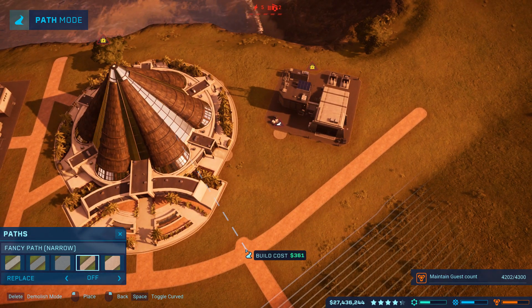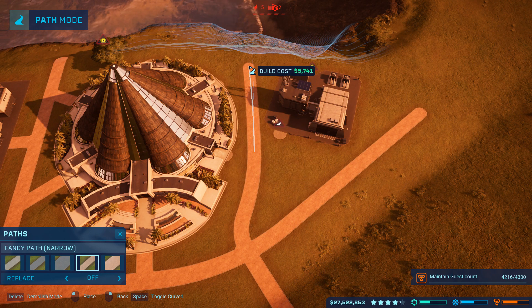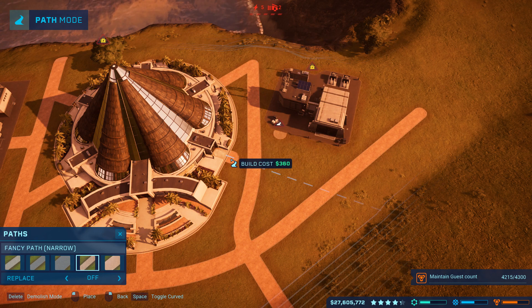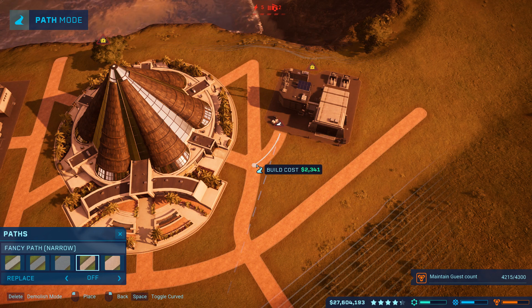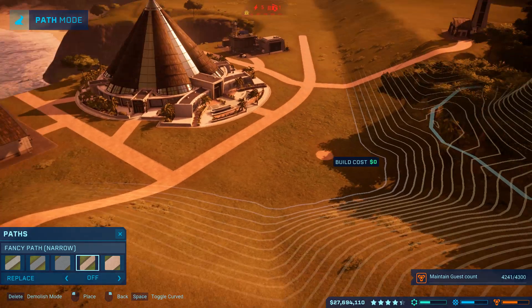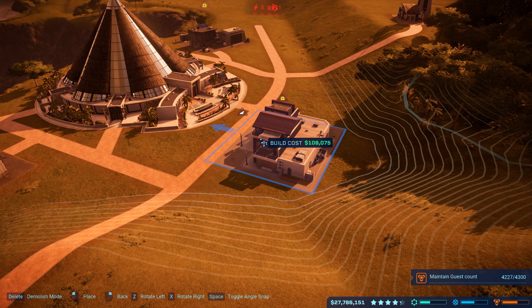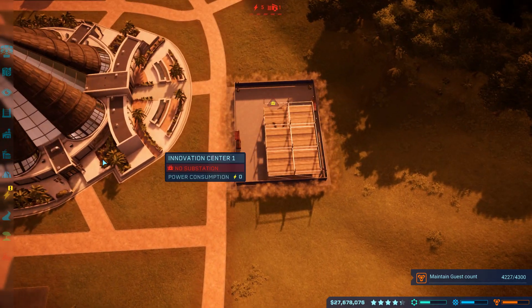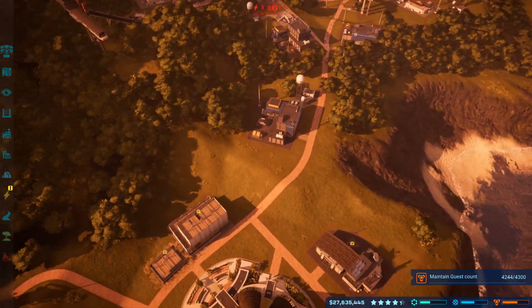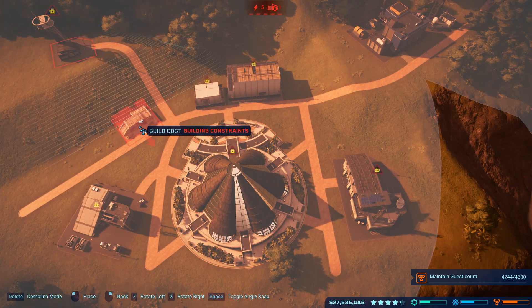I want another path back here — let's sit it right there. Perfect. And then we're going to probably want some bathrooms right next to that. And we're going to want an emergency shelter tucked in.